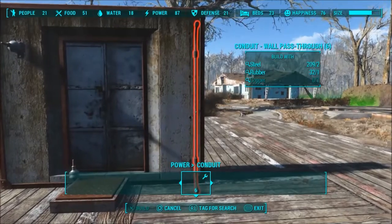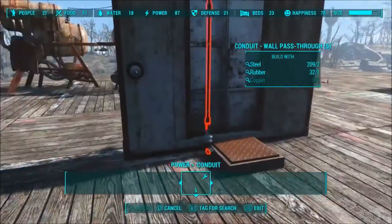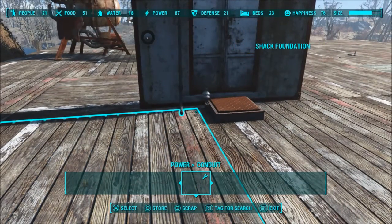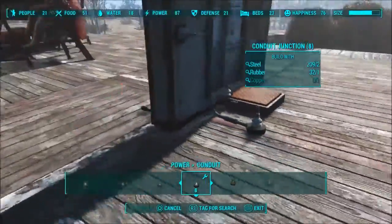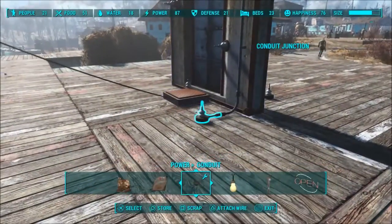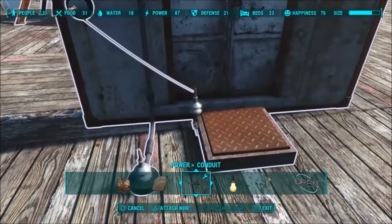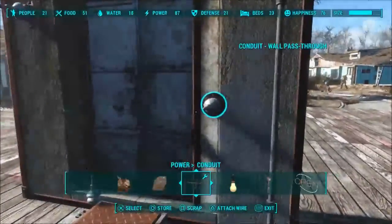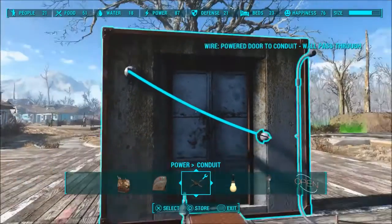Pass-through wall conduits are kind of finicky to place — you just gotta move around to find the right spot. Then go to the other side and do the same thing. You're going to need male or female ends for your pass-through wall conduits. Then you'll have conduit junctions. Take a wire to power this first conduit junction — that's going to power this side — which you can then run to your pressure plate, from the pressure plate over to that conduit, and then from there connect to the next conduit.